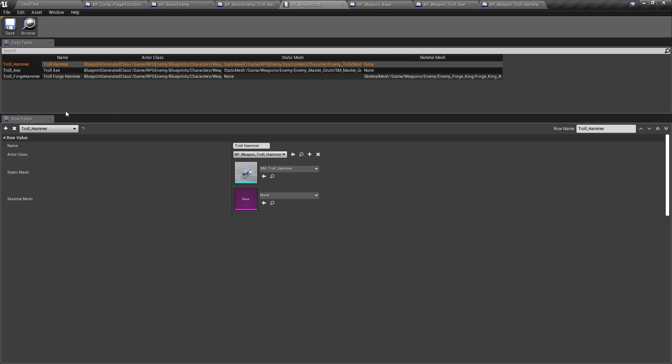I looked at several examples and thought about it — I didn't really want to go this complex, but it really is the easiest way to manage everything. Bigger packs out there use data tables for items, so I wanted to do something similar as best practice. Right now I have three weapons: a troll hammer, an axe, and a forge hammer. Each entry has a name, its own actor class, and either a static mesh or a skeletal mesh.